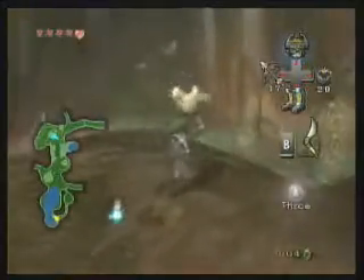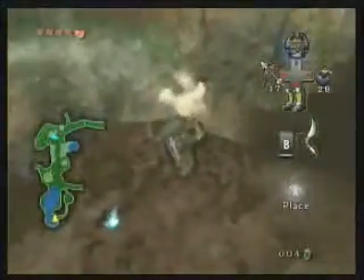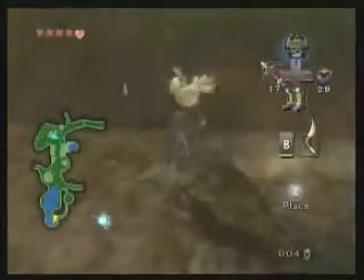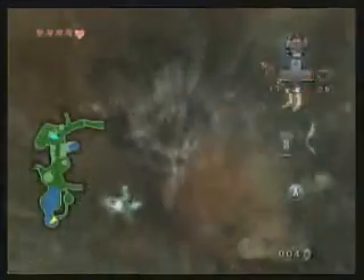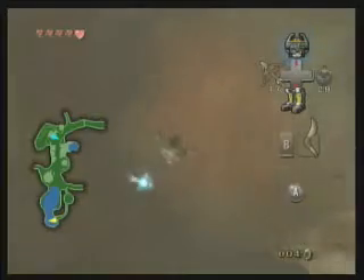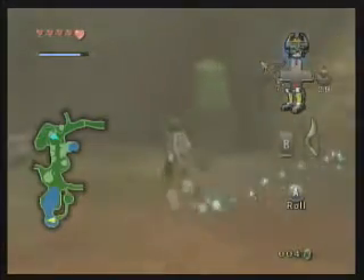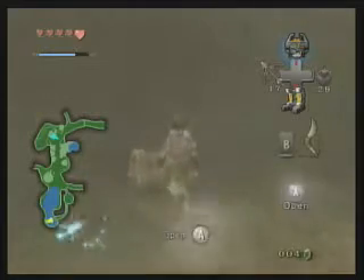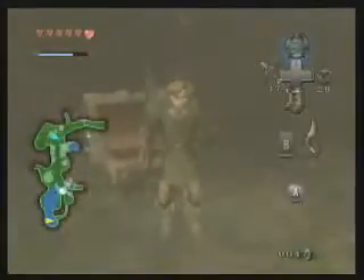Notice that when we bombed that wall, this other area on the map revealed itself. There's the treasure chest I was thinking about. That rock formation can be blown up later with water bombs — we'll get bombs that work underwater later in the game. Anyway, there's a piece of heart. We collected five pieces and that refills another heart container.